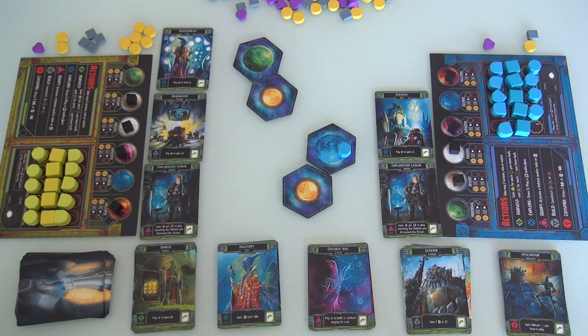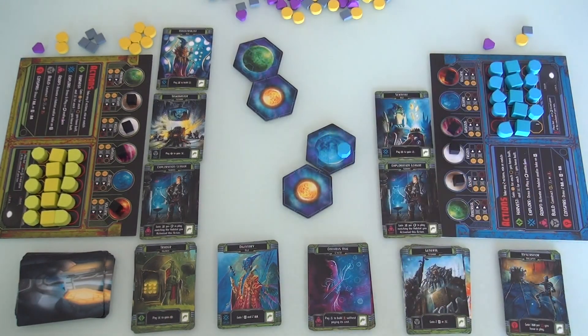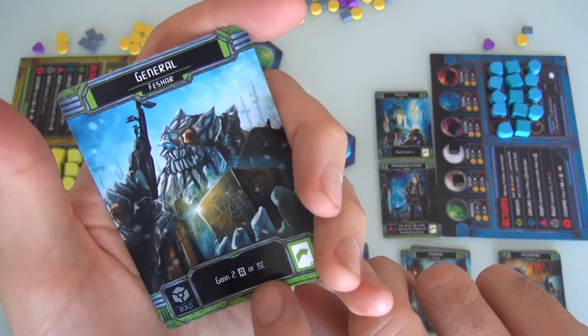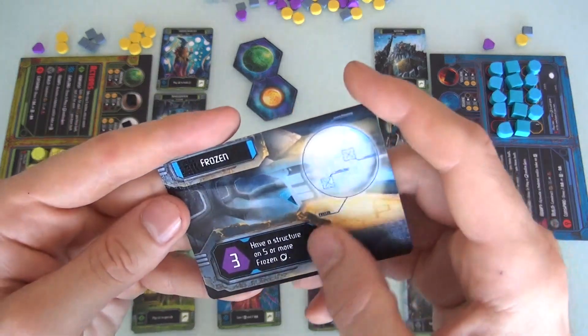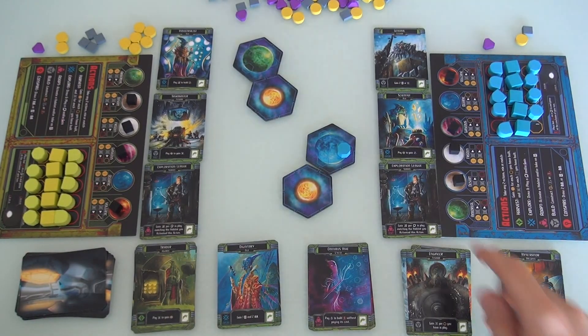Jen, right off the bat — if she builds again and puts another energy here, she's got the resources, but when she harvests she'd only get two. That's not quite enough. So Jen is going to conspire, which gives her two missions or an agent in a mission. She's looking around and wants to get this general, who whenever she builds with him on staff can get two agents or five ore. She got him and she gets one new mission: Frozen — have a structure on five or more frozen planets. This mission isn't going to be that great in a two-player game. That was her first of two actions — she conspired and got no bonuses for that.